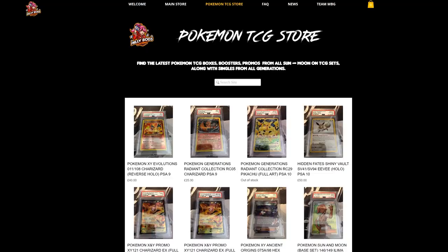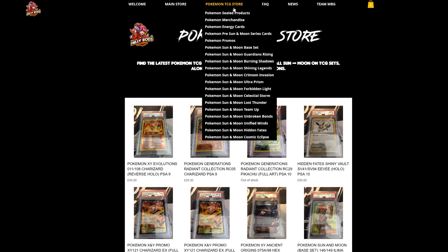For the European players, MeleeBots Gaming has everything from collectibles to all the latest cards from the latest sets — Cosmic Eclipse, Hidden Fates, and everything from Sun and Moon. Don't forget to check it out and use the Table 1 code when checking out in order to get 5% off your final purchase.